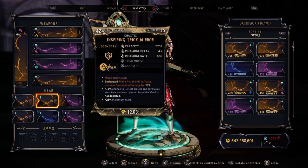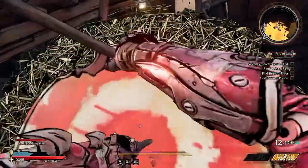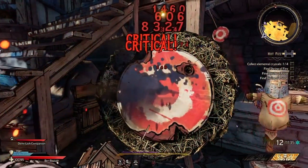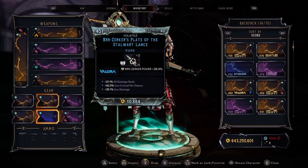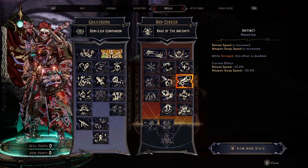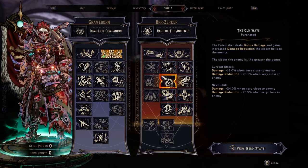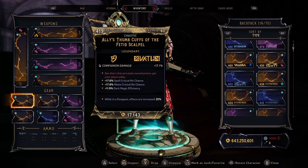It's also volatile. I prefer the Inspiring Trick Mirror Shield because it has a 75% chance to reflect bullets and arrows at attackers and nearby enemies while the ward is not depleted, and it also gives 25% extra ward. There currently isn't a melee weapon that does over 1,500 damage, so I use the Spell Blade in coordination with my spell that does 4,682 damage for 80%, giving my melee weapon a total damage number higher than 3k. I use Berserker's Plate of the Starward Lance — I only invested 3 points into the Old Ways, but with this class mod I get 6 points, giving me all the benefits of the 3-for-3s plus an extra point, resulting in 36% damage and 34% damage reduction when very close to the enemy.